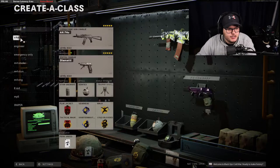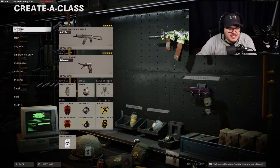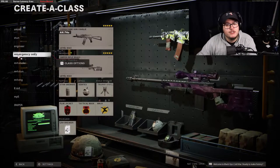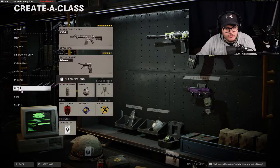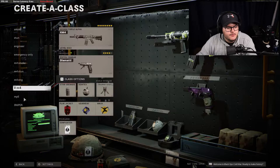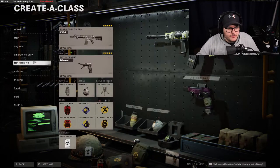We have a variation of classes — we have all the guns you're going to need here. We have the AK-74u and all the variations of that. Since we have all 10 slots I figured I might as well have one that's different for smoke and stun, we have the emergency-use-only class, we have the XM4 setup, the XM4 with Gunfighter setup, and we can do a Krig 6 setup in place of one of those XM4 slots.